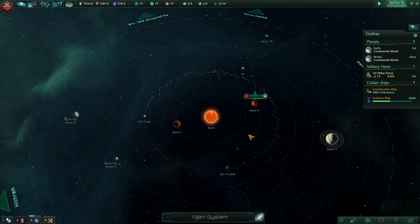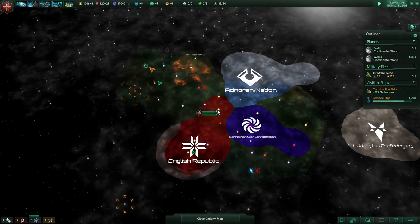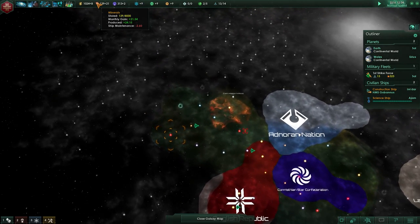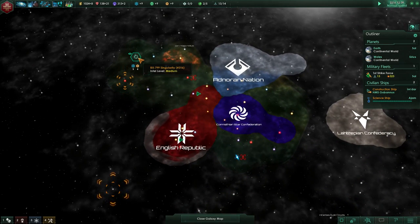G'day and welcome back to our first play of Stellaris as the English Republic. We are wanting to push out here because this singularity has good science research which basically doubles our research. There's good production value — actually not production, that's this one that looks like production, not the mineral thing. It's all about research up there but it would be pretty powerful.